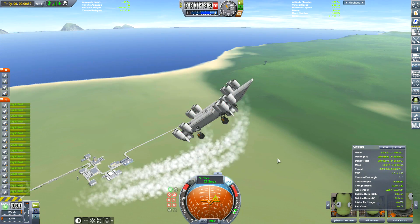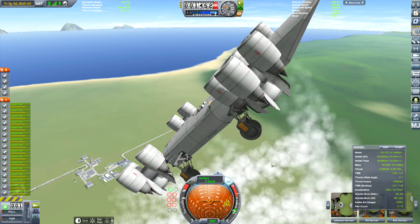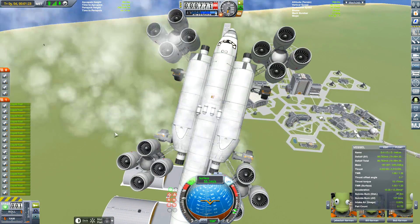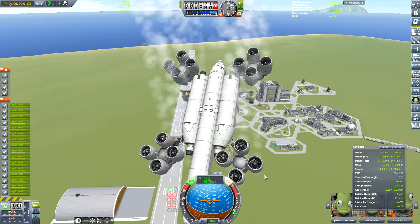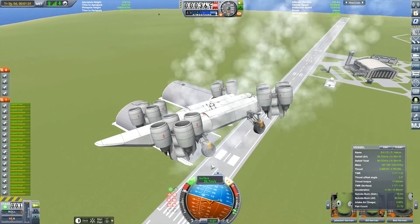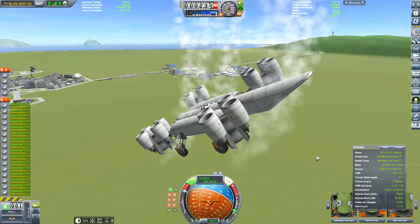There was good news — someone suggested I use the TCA mod. It was Thrust Control Aviator or something like that — TCA, a KSP mod. Basically it gives you balancing of all the thrusters, and you can see we've got about 16 on this thing, which was quite a few given the amount of fuel and payload this was going to carry.